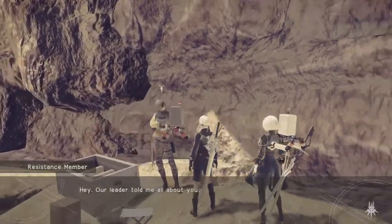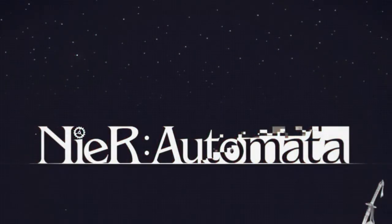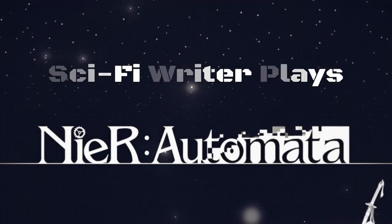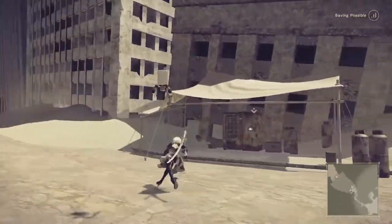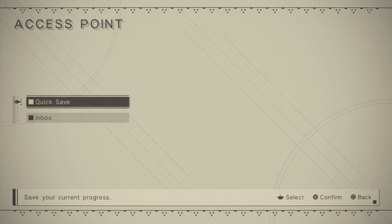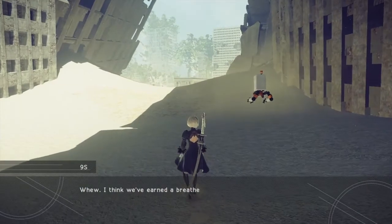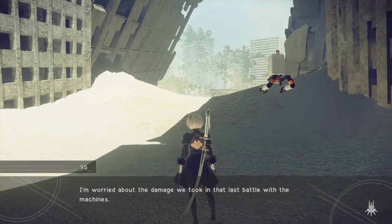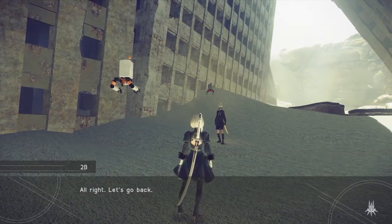Hello there. We are done with the desert for a while — that feels good. I'm going to save, just to be on the safe side. And then I want to head back to the resistance camp. I'm worried about the damage we took in that last battle with the machines. Maybe we should return to the resistance camp to resupply and conduct maintenance? Yes, alright, let's go back.